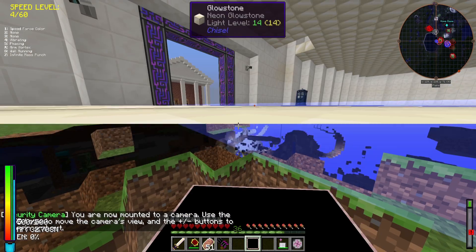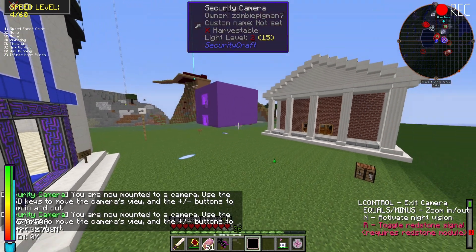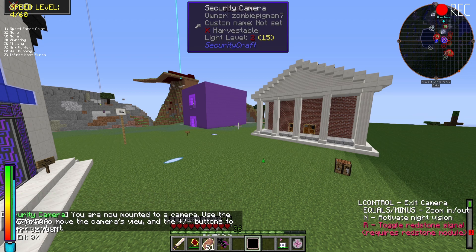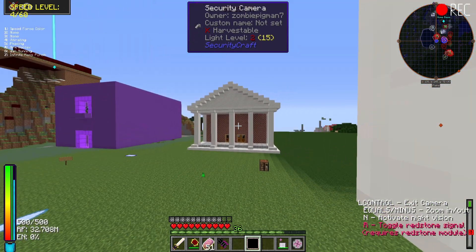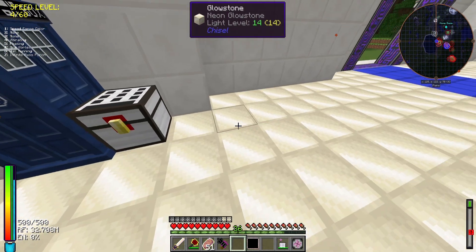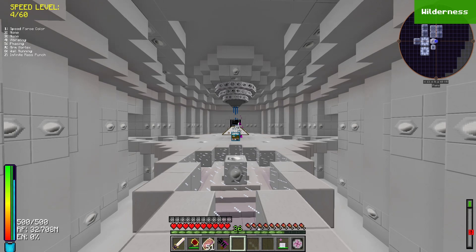You can right-click to go to different cameras. Camera three is one of the outside cameras where you can see Exetra's house, the spawn base up top left, and the courthouse which we never really got to use. Those are the security cameras from Security Craft.